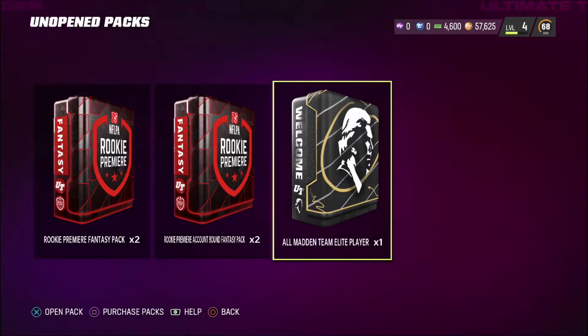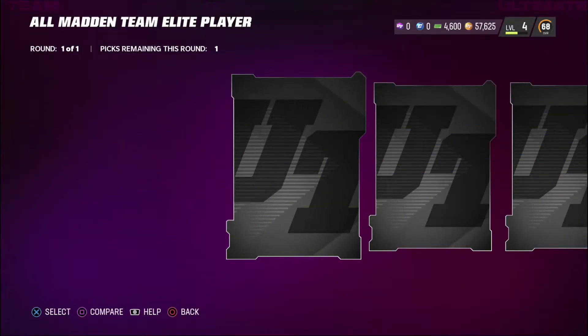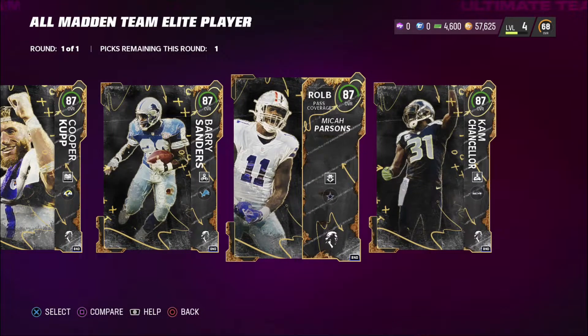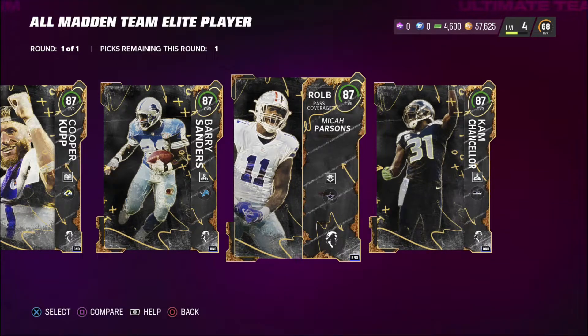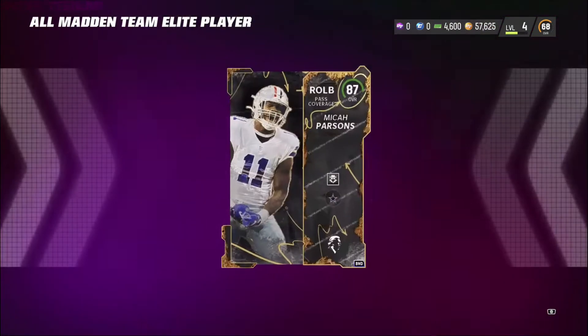Let's go and open up this All Madden team elite player pack. I've got two players in mind — let's take a look at that animation, looks pretty nice. Cooper Cup is not a bad pick, but it's between Micah Parsons and Cam Chancellor. This Cam is very intriguing — at first I thought I was going to choose him, but I'm thinking I'll just go with Micah Parsons. He looks like a beast, he could play sub linebacker for us, and he can also rush the passer really well. Let's go with Micah freaking Parsons.